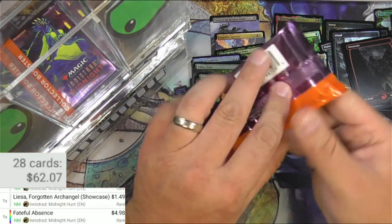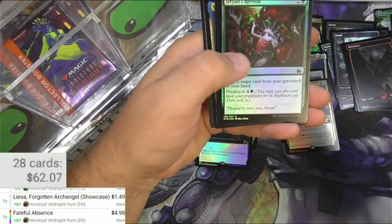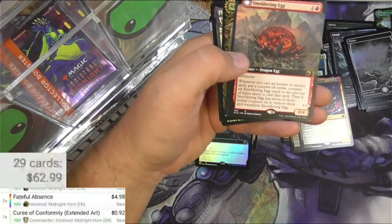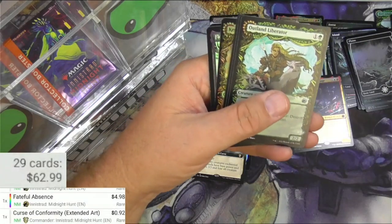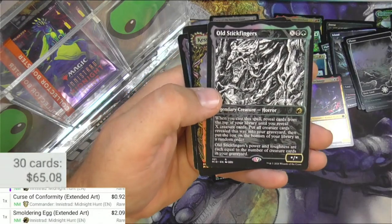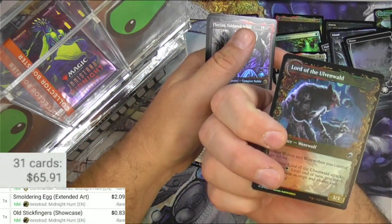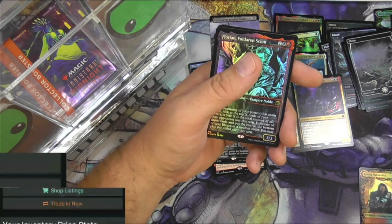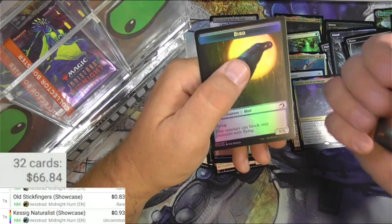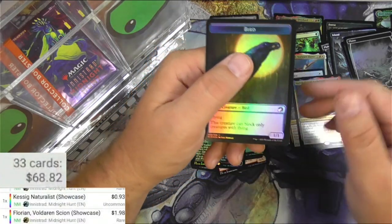Next pack. The Blood Pact. Plains. Vadric. Curse of Conformity - 90 cents. Smoldering Egg - I keep seeing people try to play these but I just kill them. Old Stick Fingers, very cool. The showcase looks really good on these legendaries. Kesy Naturalist Showcase - not a big money one, but this definitely sees play in all the Werewolf decks. And then we got a Florian, Vuldarian Scion - all kinds of showcases in these collector packs. One ninety-eight. And a Bird.